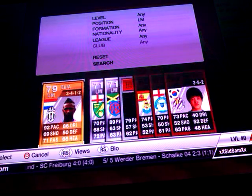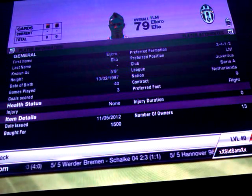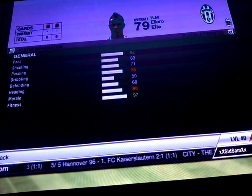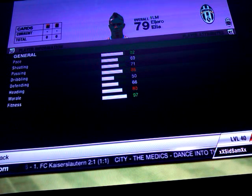As our left mid we have Elia — he's transferred to Wolfsburg I think. I picked up the Juventus version for 1,500 coins. He's got 92 pace, 69 shooting, 5 star skills, 71 passing, 86 dribbling.